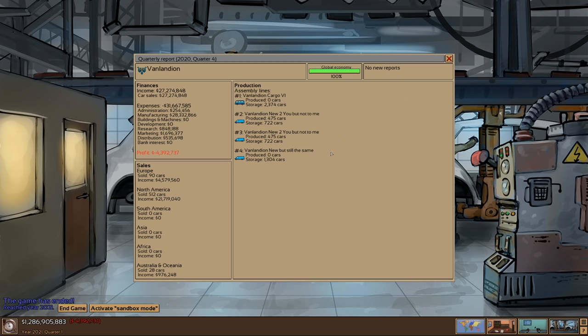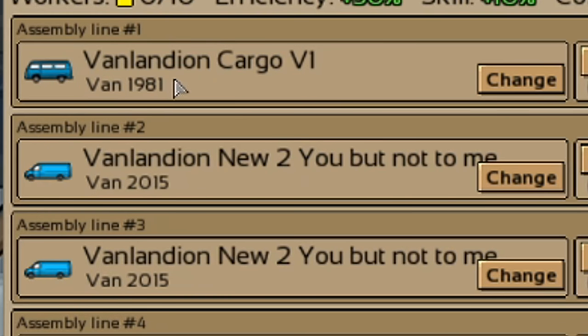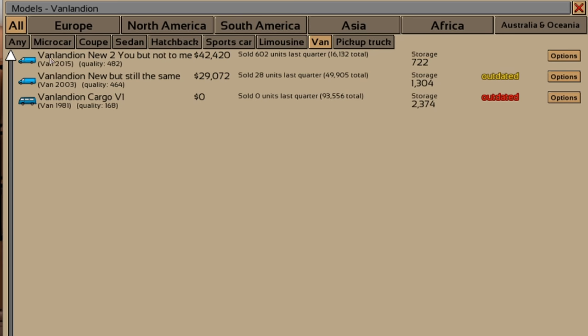Well, I think I'm going to end this video here. Somehow we have created a van-pocalypse where pretty much all these vans are selling. Not great, but somehow we managed to make 1.286 billion dollars selling just vans and a truck. Miraculously, we still have a van from 1981 for sale — there are currently 2,374 of them left and they're literally free, so if you want one, let me know. I like how our van lineup is just pretty normal, relatively new, outdated, and then extremely outdated. That's what I like to see.